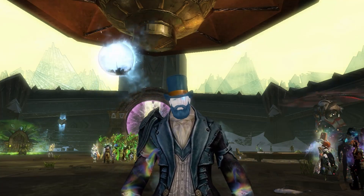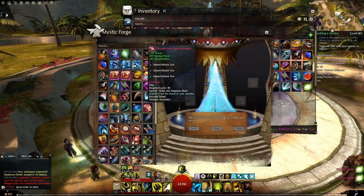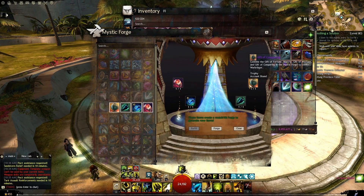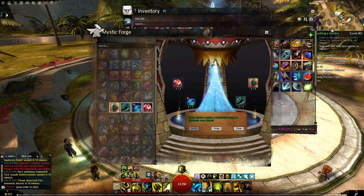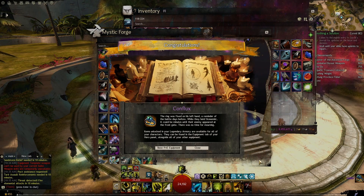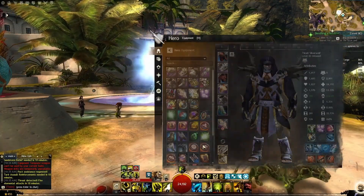And finally, the moment we've all been waiting for! Combine all four major items — the Mystic Tribute, the Gift of the World, the Gift of Conquering, and the Mist Band — in the Mystic Forge. And there you have it, dear friends: we have completed the last step on our epic journey and crafted the legendary ring Conflux.